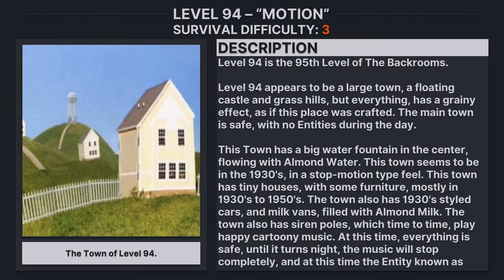This town has a big water fountain in the center flowing with almond water. The town seems to be set in the 1930s in a stop-motion type feel, with tiny houses containing furniture mostly from the 1930s to 1950s. It also has 1930s styled cars, milk cans filled with almond milk, and siren poles which from time to time play happy cartoon music.